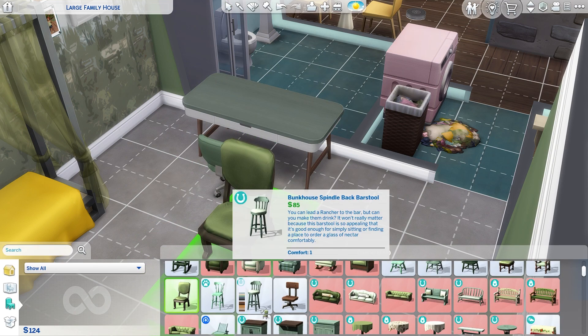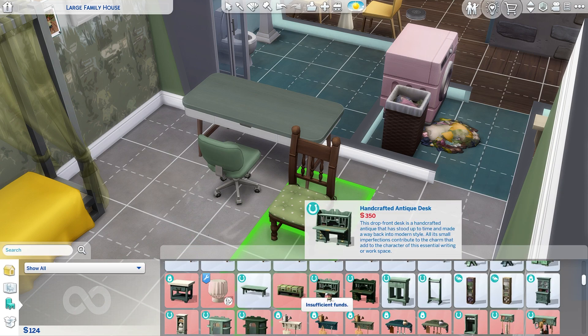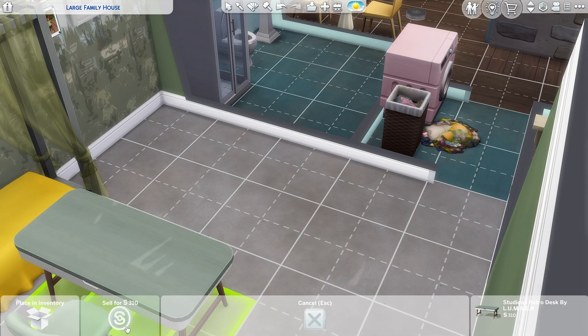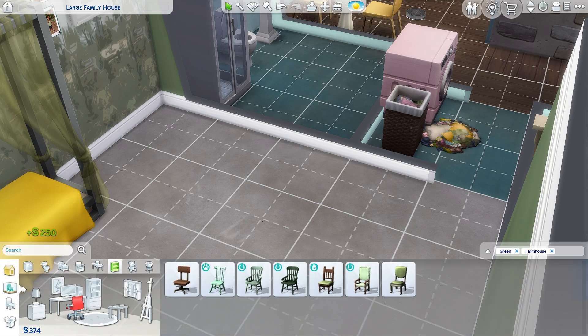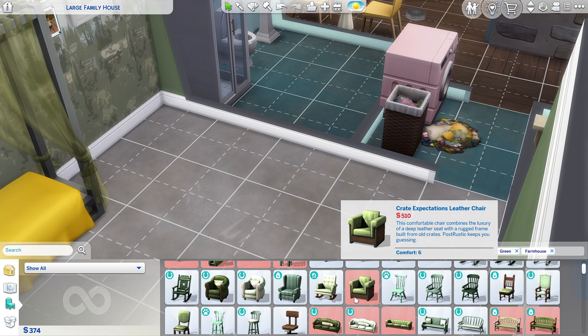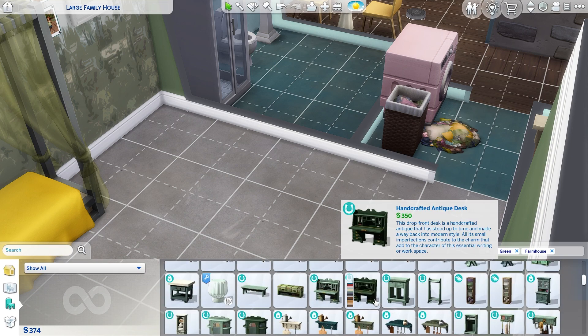Does this chair work in here? I don't think it does — I don't think it slots in there. Oh, it's like these antique desks and stuff. I'm going to sell the desk and the chair. And then let's see if we can find her something else. Because we may just end up giving her a place to sit and read — it doesn't have to be a desk.